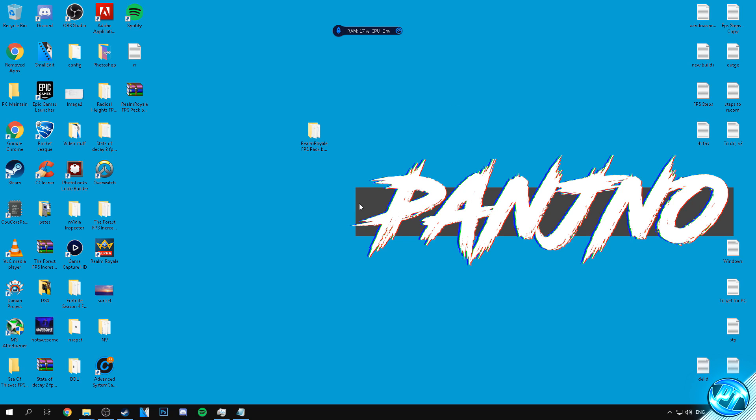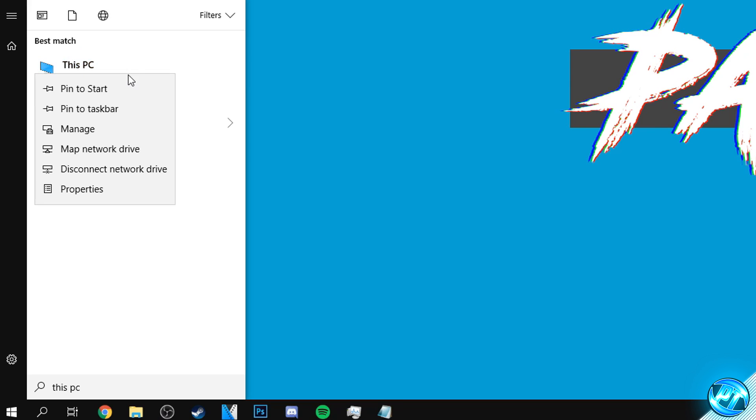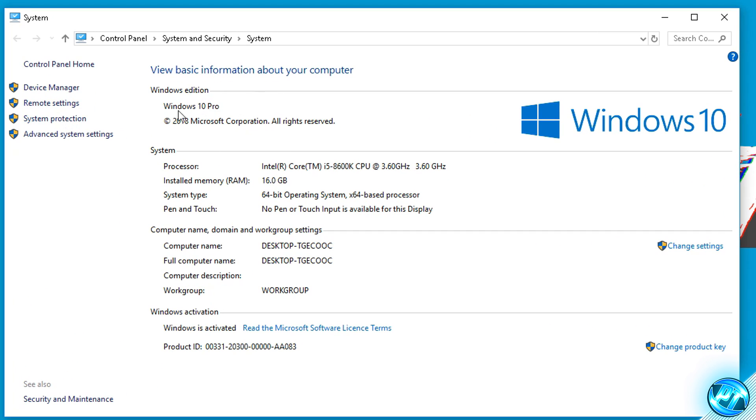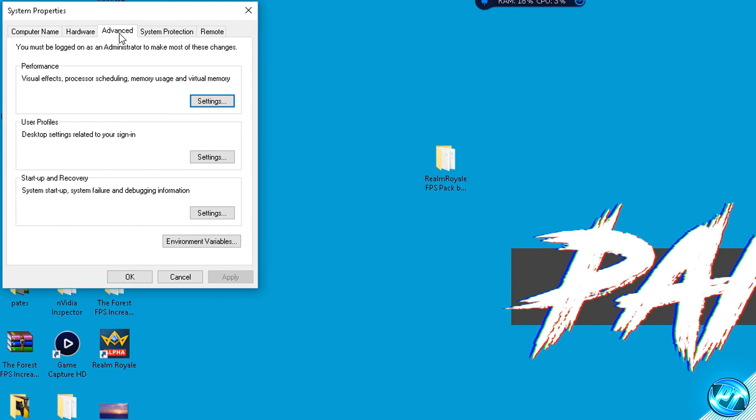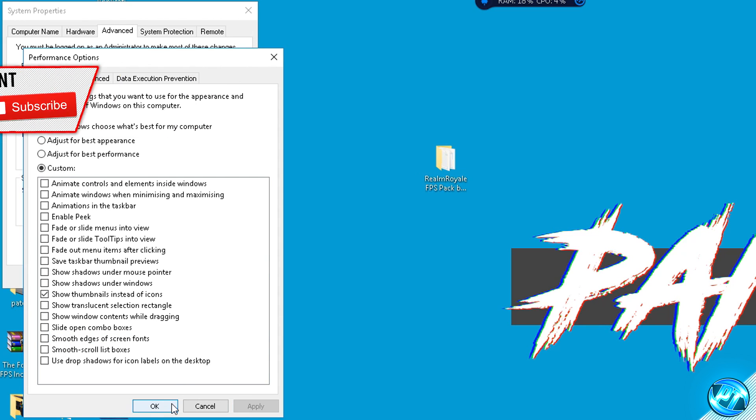That's it for game-specific optimizations. Now we'll go through some operating system optimizations to boost FPS across all your games. Navigate to the bottom left, right-click on This PC, go to Properties, then Advanced System Settings. Go to the Advanced tab, find Performance, and click Settings. By default it's set to 'Let Windows choose what's best' — switch to Custom and uncheck everything you possibly can. The only options to keep are Smooth Edges of Screen Fonts and Show Thumbnails Instead of Icons. Press Apply and OK.